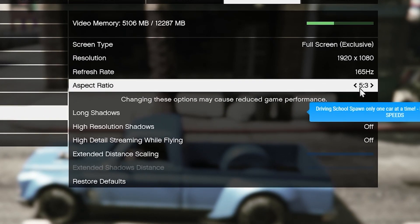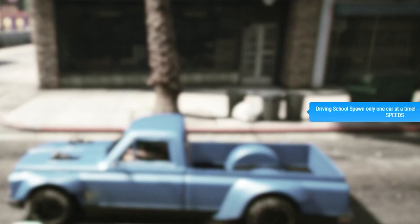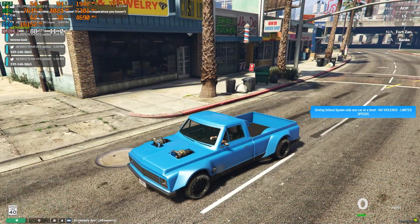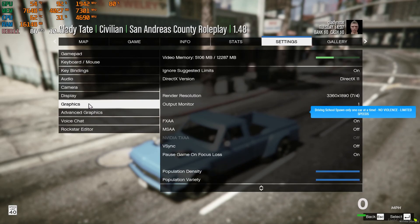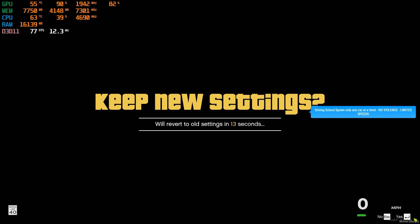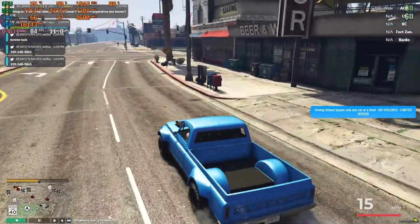If you want to improve it more, go to Advanced Graphics and set the aspect ratio to something like 4:3 or 5:3 — that makes your screen wide. The FPS will go up more and the GPU usage will also go up more. For example, if I do a higher render resolution setting there, the GPU goes even higher.